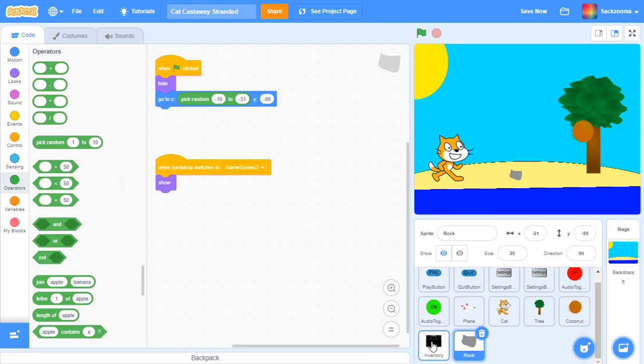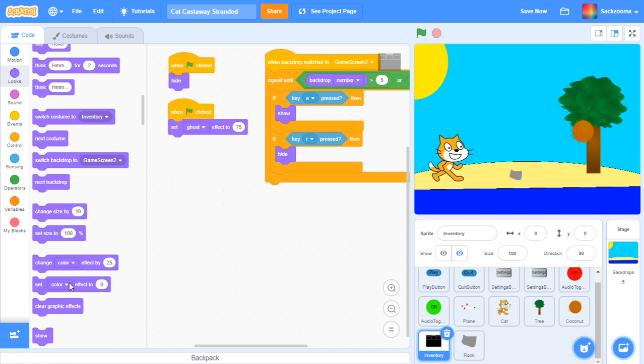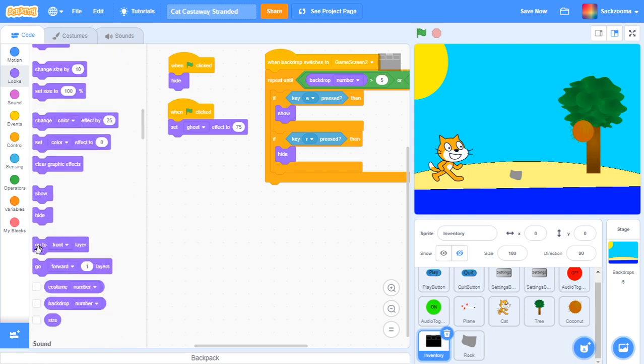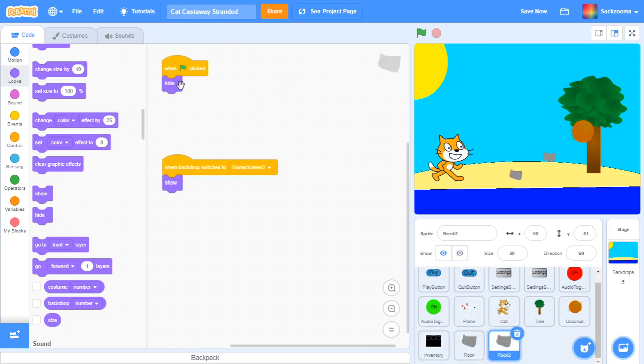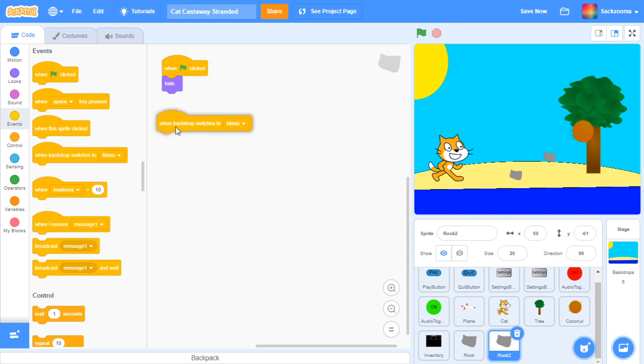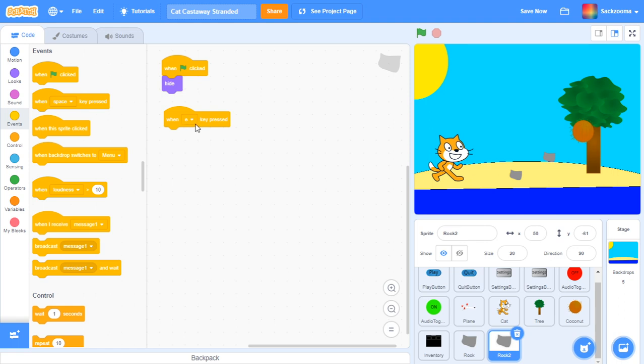Now we want to make this guy go to the front layer forever. Go to 'go to front layer' and hook that up. If we click E — it doesn't work because it's not playing, of course. So then we want to duplicate the rock script and get rid of the random effect. And then when key E pressed — remember your E press, your inventory key — you want to open that up. Rename this 'inv rock.'